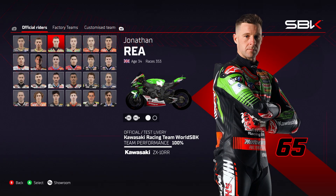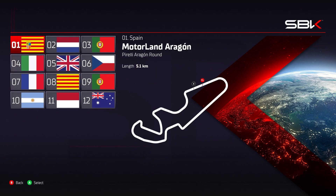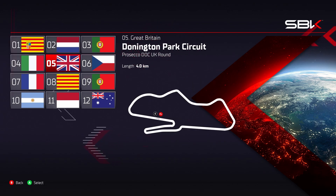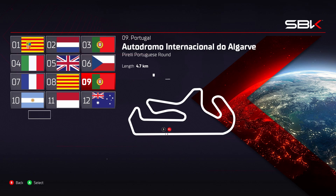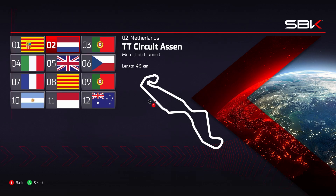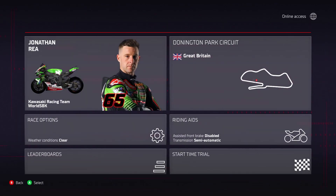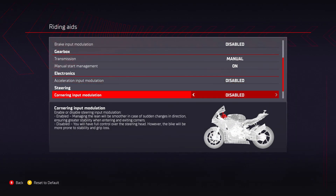For my first try, just a test of physics, I'm going to go with Johnny Rea at Donington. But we'll quickly just go through all the tracks first: Aragon, Assen, Estoril, Misano, Donington, Most in the Czech Republic, Magny-Cours, Catalunya, Portimao, San Juan, Mandalika, and then Philip Island. So there's only 12 tracks in the game, of course, because World Superbikes don't go to so many circuits. But we'll try out Donington Park first, turn off all the assists, and head straight onto the track.